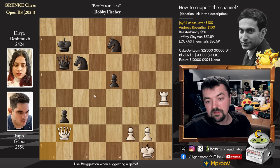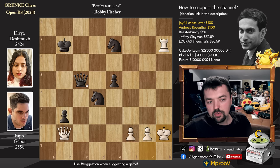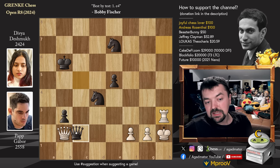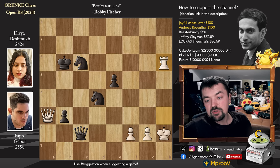Rook to C4 attacking the Queen and also the pawn on H4. Queen to B6, offering a Queen trade — of course the endgame is winning, the two Knights will overcome the Rook. Queen to A1, and now King to B7, unpinning so you can improve the position of your Knights. Rook captures on H4, and now Pawn to B3 — which of course would not be possible had the pawn not been pushed to B4 prior to that. Queen to B2, blocking the advancement of the pawn, and now Knight to D4.